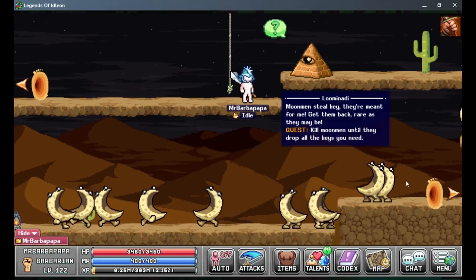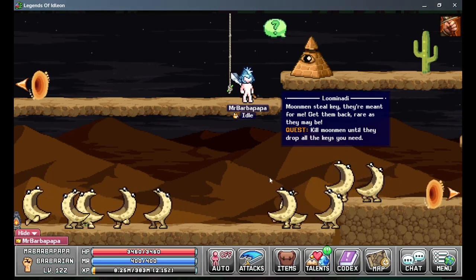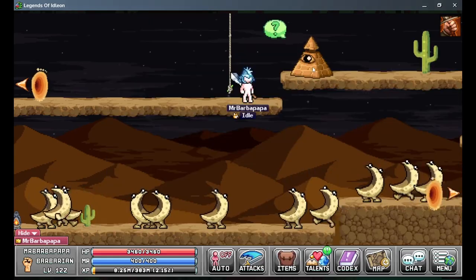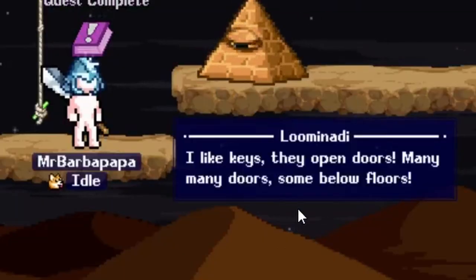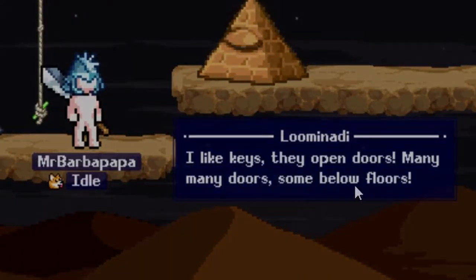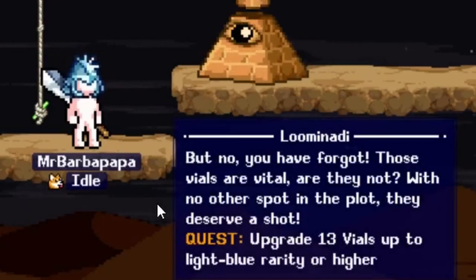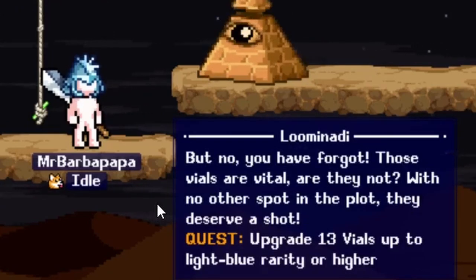So if you don't have a massive supply of keys, you need to kill the moonmen until they drop them. But like I said we have tons of keys. I like keys — they open doors, many many doors, some below floors. But no, you have forgot: those vials are vital, or are they not? With no water spot in the plot, they deserve a shot.